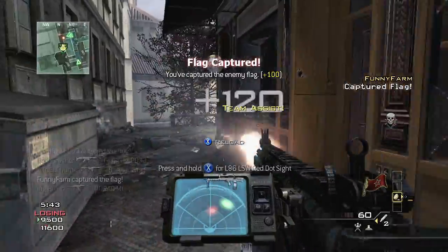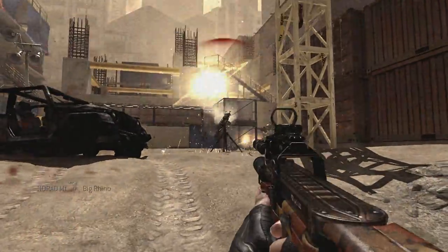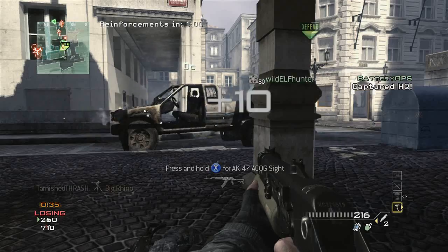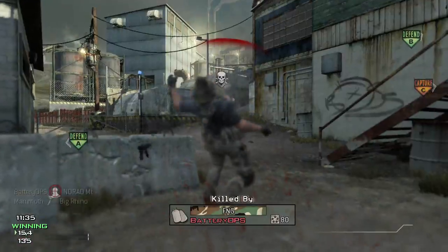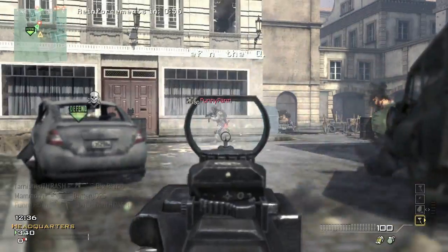If you're a team-focused individual, the Support Strike Package is for you. It works significantly differently than the Assault Package. The main difference you'll notice right away is that your streaks don't reset on death. So you can get a kill, capture the flag, capture an HQ — it all moves it up, and when you die, it doesn't reset. The killstreaks you unlock are of a different order than they are in the Assault Strike Package.